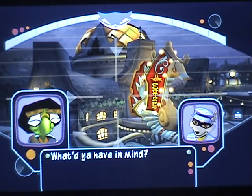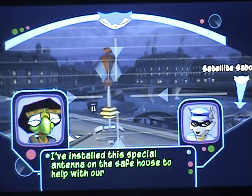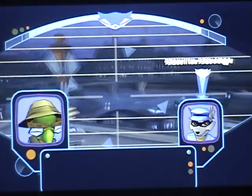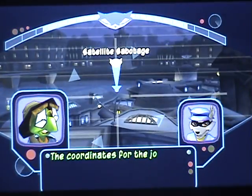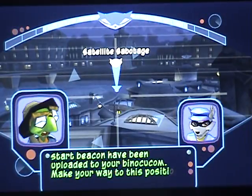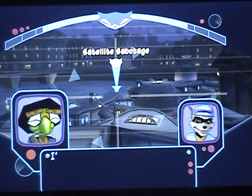What do you have in mind? I've installed this special antenna on the safe house to help with our first job — hacking into Dimitri's satellite array. The coordinates for the job start beacon have been uploaded to your binocular. Make your way to this position, and I'll give you a full briefing on our objective. I'm on my way.